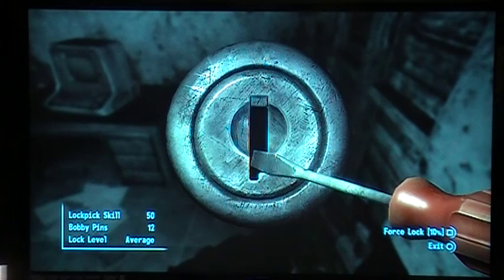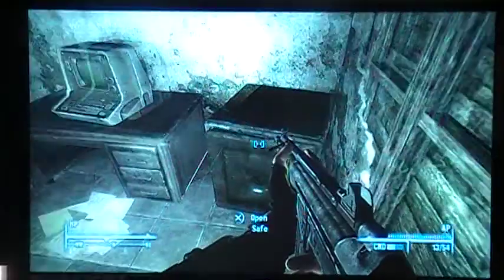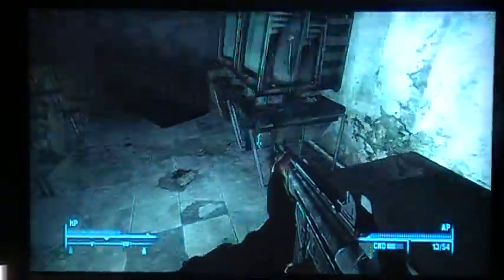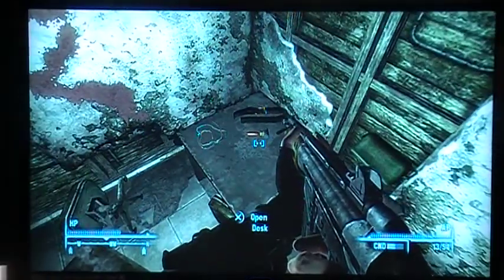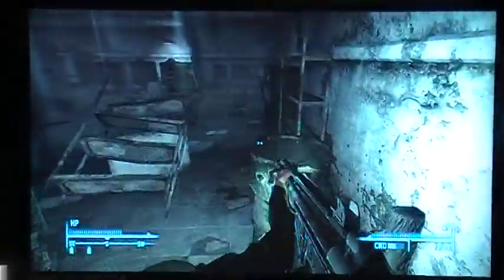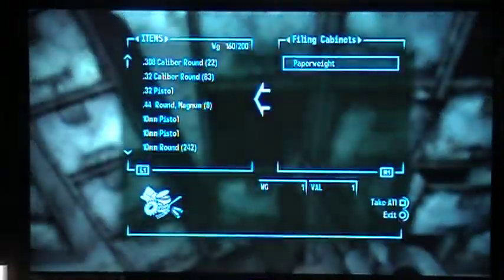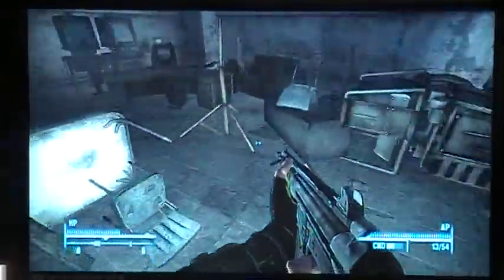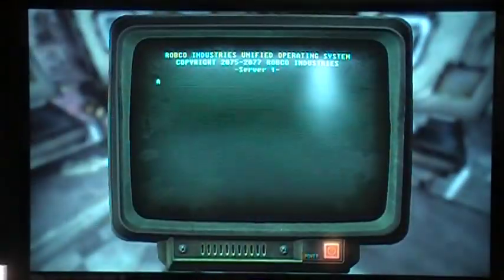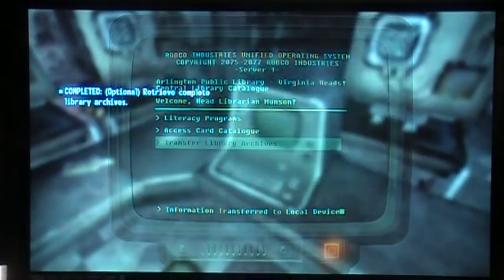I'm pretty sure this is the room with the archives in it. I think that's a skill book — Tumblers Today — I'll take that. Blood packs. Here it is: Pre-war book. And access transfer library archives. There we go — that completes that quest.